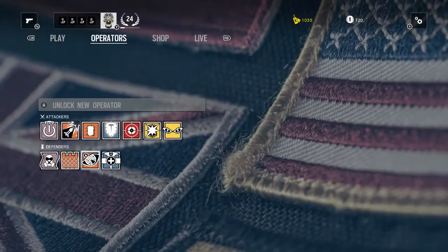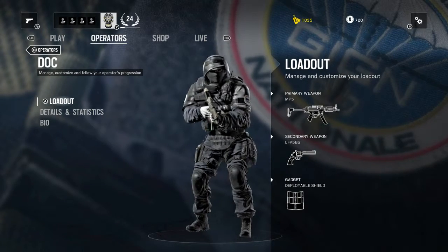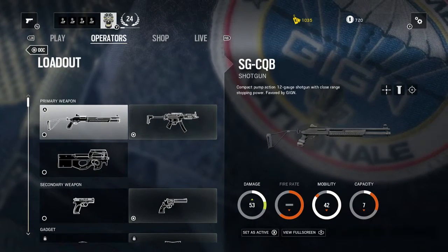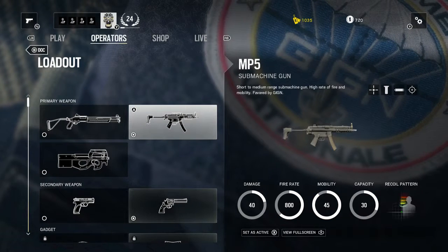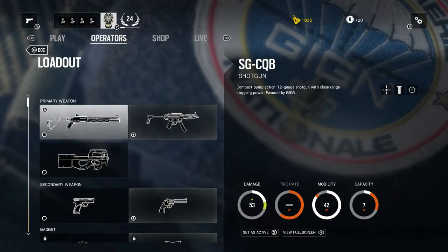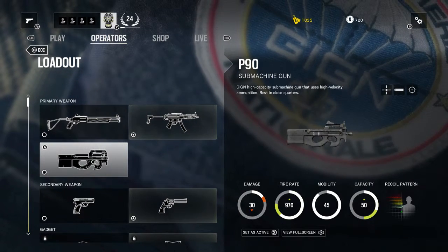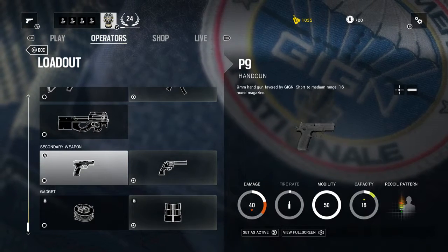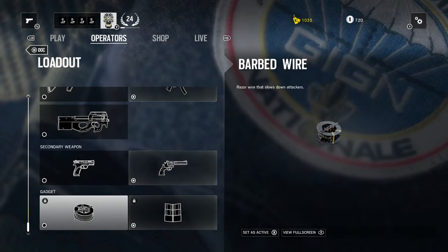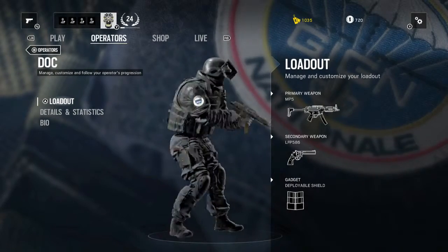Doc is a returning operator from the closed beta. His loadout includes an SG CQB pump-action 12-gauge shotgun, an MP5 submachine gun (extended version of the MP5K), and a P90 submachine gun with a high firing rate and large ammo capacity. Secondary weapons are a P9 and an LFP 586 revolver. Gadgets are barbed wire and a deployable shield.